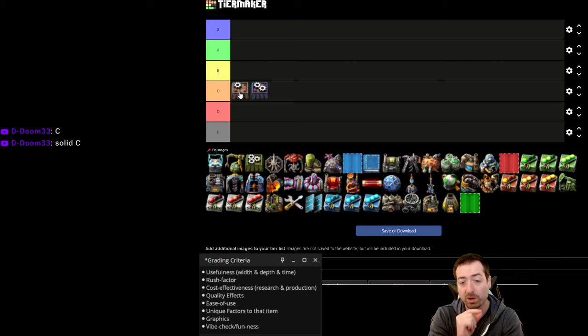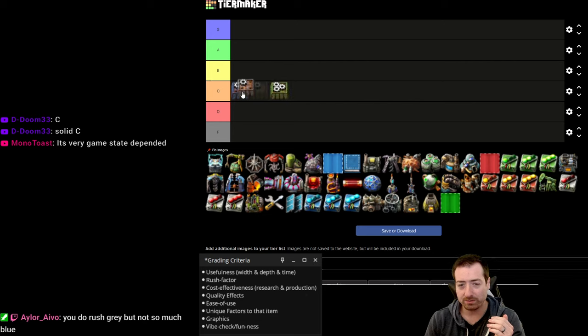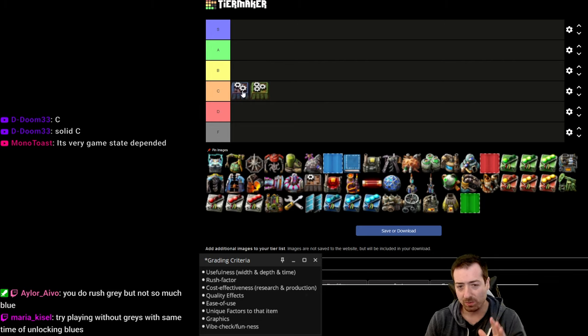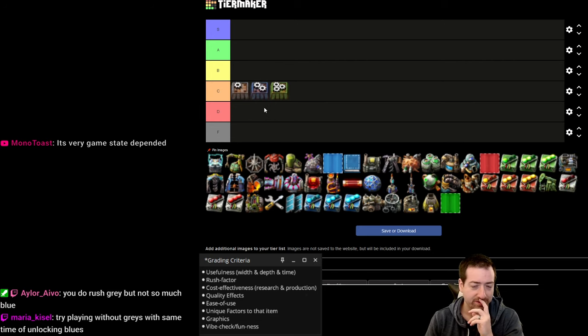I think this might've been more true before space age, but now there's so much game past the blue assembler that the existence of the gray assembler almost feels useless — it's only a part of the game for such a short time. What if you just started with one and didn't get an upgrade for a while? Let's say you just had blues only and they cost the same as a gray. Would that really change the game that much? That's my hot take.